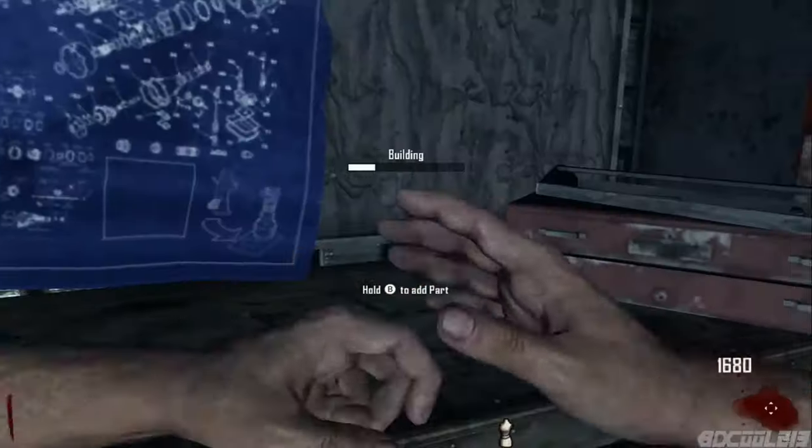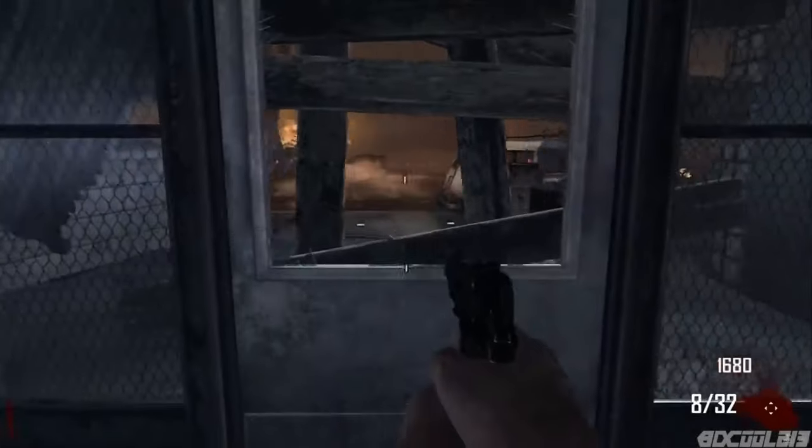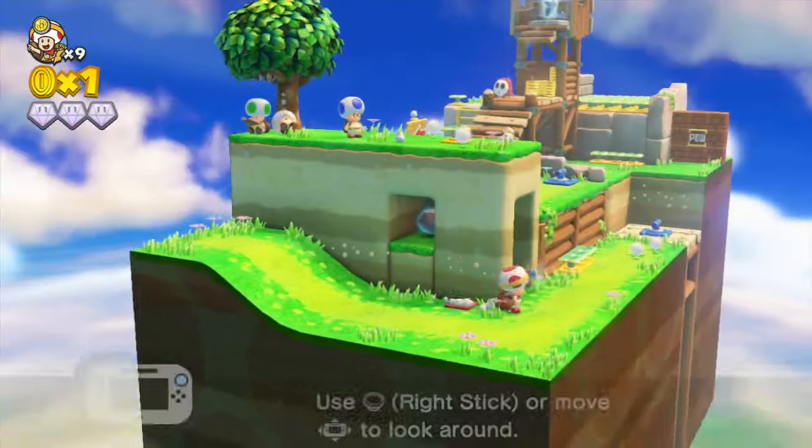Call of Duty Black Ops 2. If you've ever played Black Ops 2, it's a great game — a little weird on Wii U, it's weird that it's on a Nintendo console. Call of Duty Ghosts — I actually kind of liked this one. It wasn't the best Call of Duty, but I enjoyed it. I loved Captain Toad Treasure Tracker and I got it on Switch as well. This game is so good — it's just such a fun puzzle platforming game in a 3D world, and I very much enjoy the character of Captain Toad.